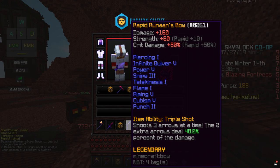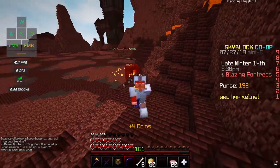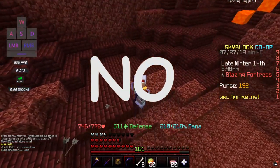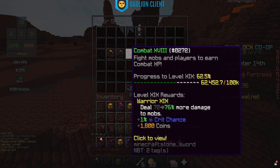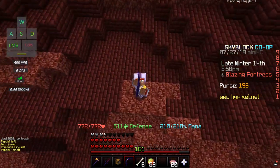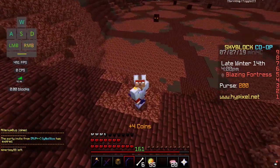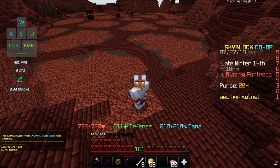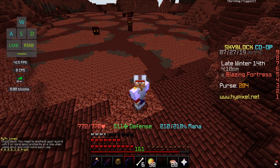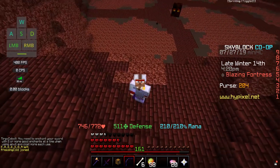The first thing we're going to be testing is the Runaan's Bow here in the Blazing Fortress. It's pretty good, I know that, but I don't know exactly how much combat XP I'm going to get. The only way to check is to note my combat XP before we start. When I bow and kill something it doesn't tell me the combat XP gained, just the coins. So I'm going to bow for five minutes and see how much combat XP we get.